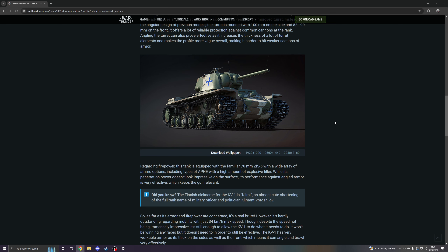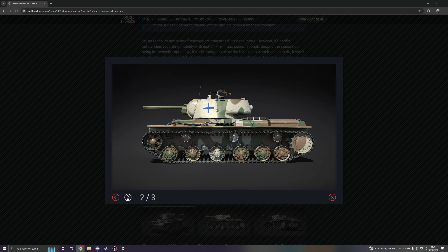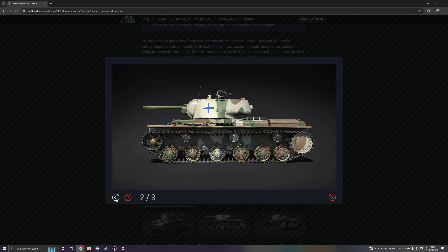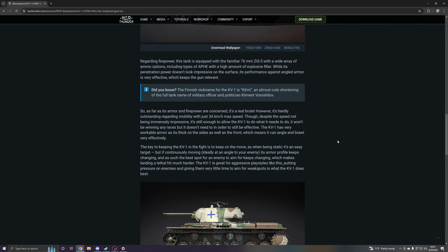The KV-1 M1942 is one of the last modifications of the original KV-1 design before being replaced by the KV-1S and more advanced heavy tanks. Finland captured two KV-1 models, with this version being the second. Up-gunned and up-armored, it represents one of the strongest KV-1s. The KV-1 M1942 is functionally very similar to previous variants, with effectively the same advantages and drawbacks. This version, however, features an improved turret — instead of the angular design of previous models, the turret is rounded with 100mm on the side and 82-90mm on the front. It offers a lot of reliable protection against common cannons at that rank. Angling the turret can also prove effective, as it increases the thickness of a lot of the turret elements and makes the profile more vague overall, making it harder to hit weaker sections of the armor.